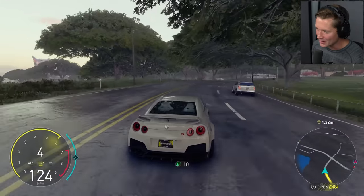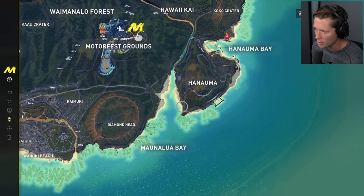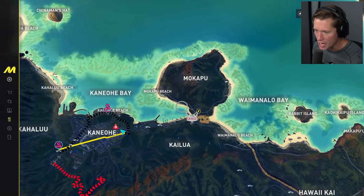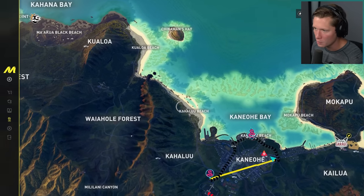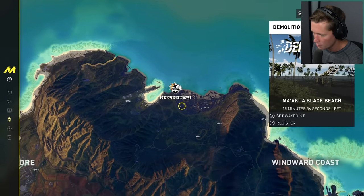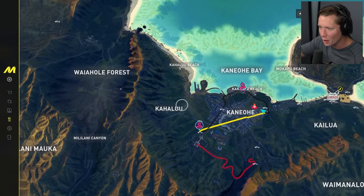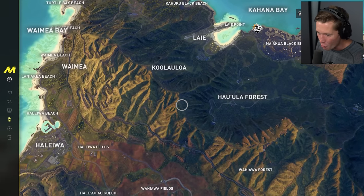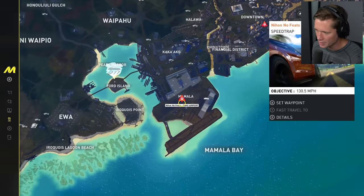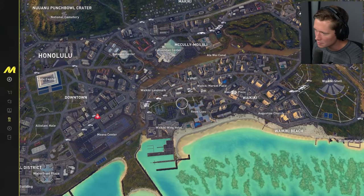I would have no problem just driving around Hawaii blasting the radio. These are all real places — we've got Diamond Head, Hanauma Bay which is supposed to have really good snorkeling, Coco Crater, Waimanalo Bay. Do we have the North Shore? I know there's the Kamehameha Highway running along the top side. We've got the coastline, all these bays, forests, mountain ranges, fields — and the Oahu airport. You can see other racers on the map — the map is impressive.